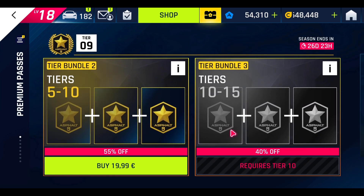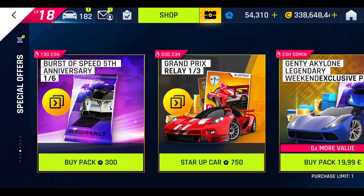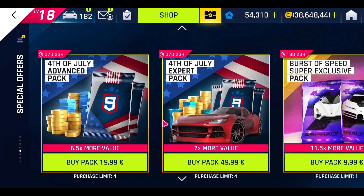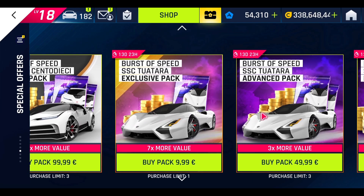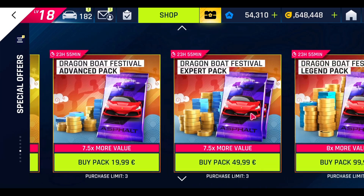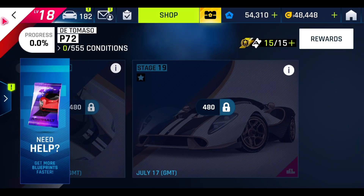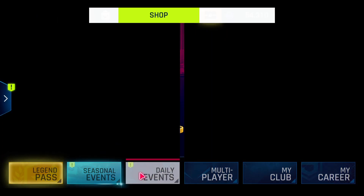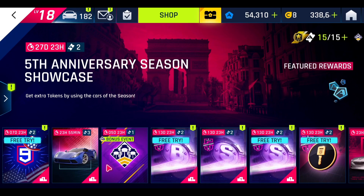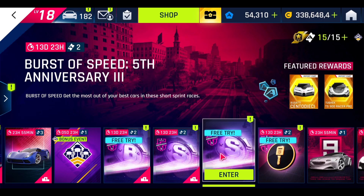Anyways, let's begin with today's video: is this current Burst of Speed special event worth it? In case anyone doesn't know how these Burst of Speed special events work — basically we have two packs in the shop. In one pack we have the Bugatti Centodieci, the McLaren F1 LM, and the Ferrari SF90 Stradale. In the other pack we have the SSC Tuatara along with the Aston Martin Valkyrie and the Pagani Huayra Air. Both packs have the same price: 90 tokens per pack, 900 tokens per 10 packs, and you need between 60,000 to 75,000 tokens to max all the cards of one pack.